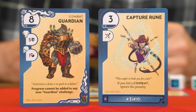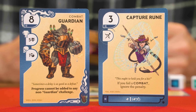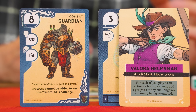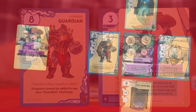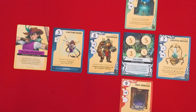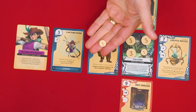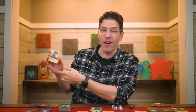However, you'll also notice a symbol showing here. If we look at the character card for Valera, the seeker currently taking their action, it says for each of these symbols you play as an action or boost, you may add one progress to any challenge not currently being attempted. You resolve this effect as soon as the related card has been played. So although we're attempting this challenge, we would first get to put a progress token on another challenge — except that this Guardian's bolded effect is ongoing and says no progress can be added to any non-Guardian challenge. But now you know how Valera's ability would otherwise work.